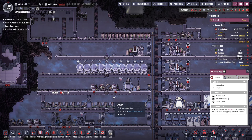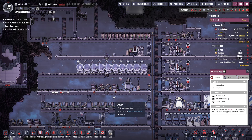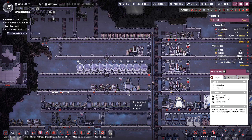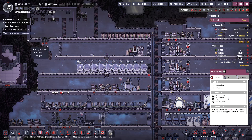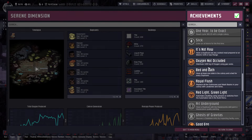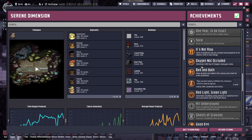We've done very well and we've accomplished quite a few things, including whatever achievement this is — distribute a thousand kilograms of oxygen using gas vents. The actual name of the game: Oxygen Not Included.